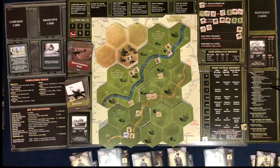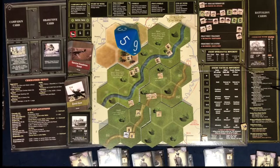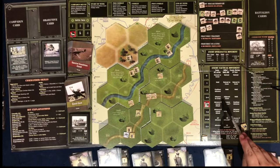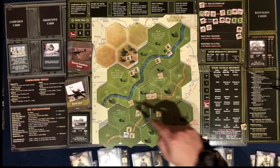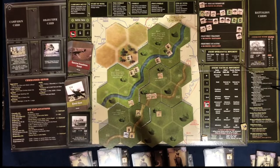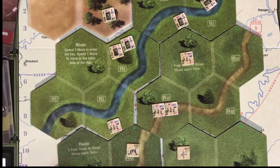So I rolled a 5. The 5 lines up with this result. They actually give you a little token to put down so you don't forget. Going from left to right — tanks and anti-tanks: there are no anti-tanks in this one, but there are armored cars. Most of the units are going to advance if they cannot attack.